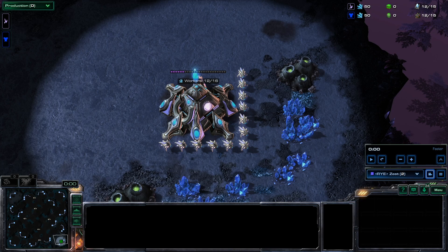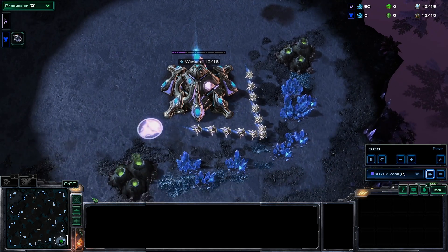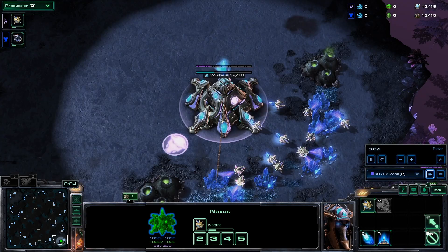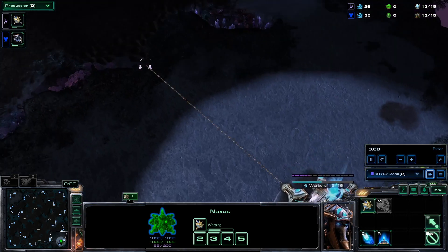Hey everyone, welcome back to Build Order Tutorials. This time we have a fun build for Protoss players against Terran opponents. It's a Colossus drop — not something typically seen — and it's going to be shown to us by Zest. Very different from how it usually plays, but certainly a fun build to try out on the ladder.